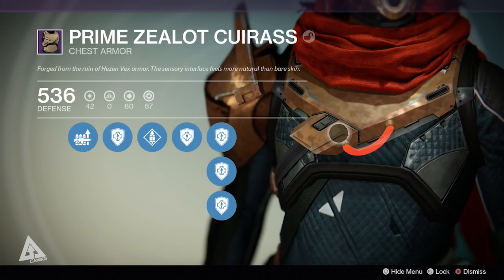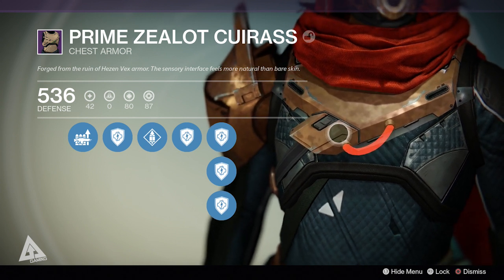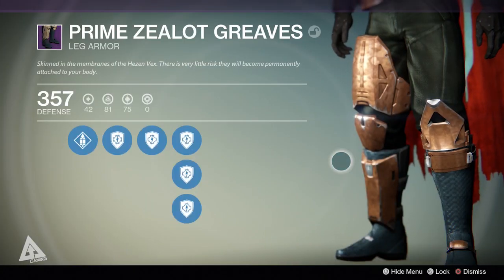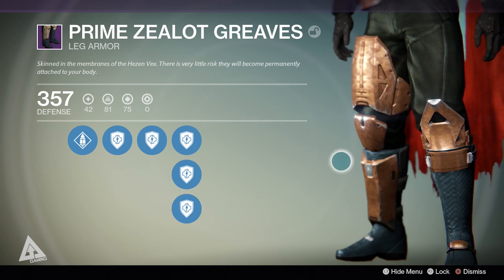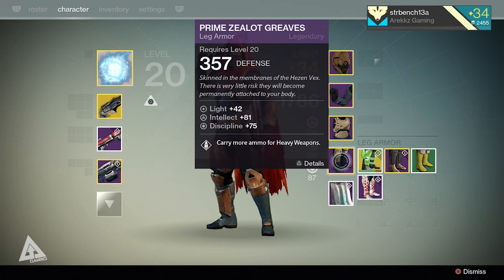The chest piece used to be 439 defense, 70 discipline, and 76 strength — it now sits at 536 defense, 80 discipline, and 87 strength. The boots went from 325 defense, 74 intellect, and 71 strength to 357 defense, 81 intellect, and 75 discipline. The new light level cap is level 34, which means end game gear now carries a total of 42 light per piece.